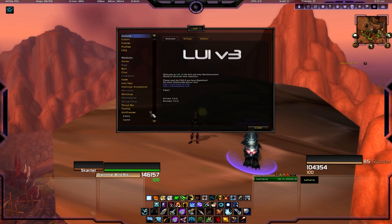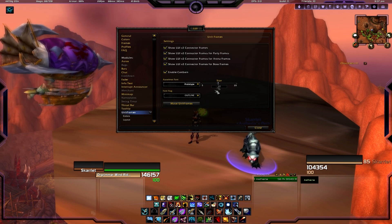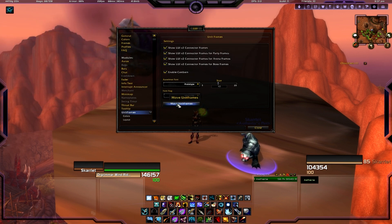We'll go all the way to the bottom of this where it says Unit Frames and click on Unit Frames. It has a number of options you can play with later, but what we're focused on right now is moving these around. So click on Move Unit Frames.